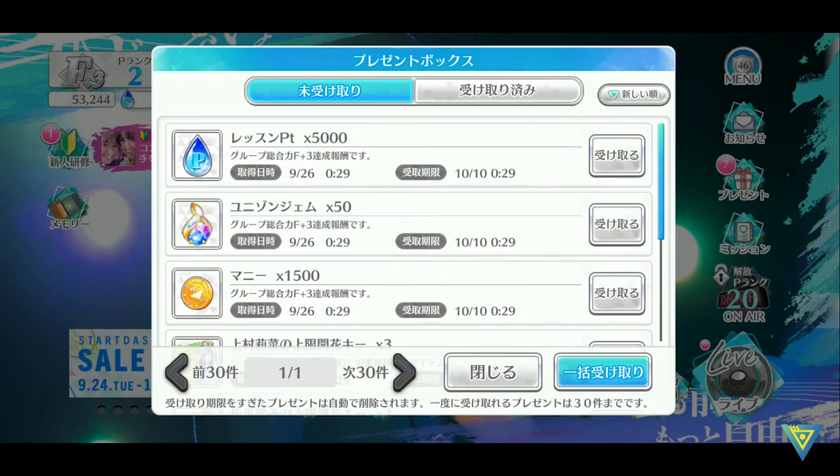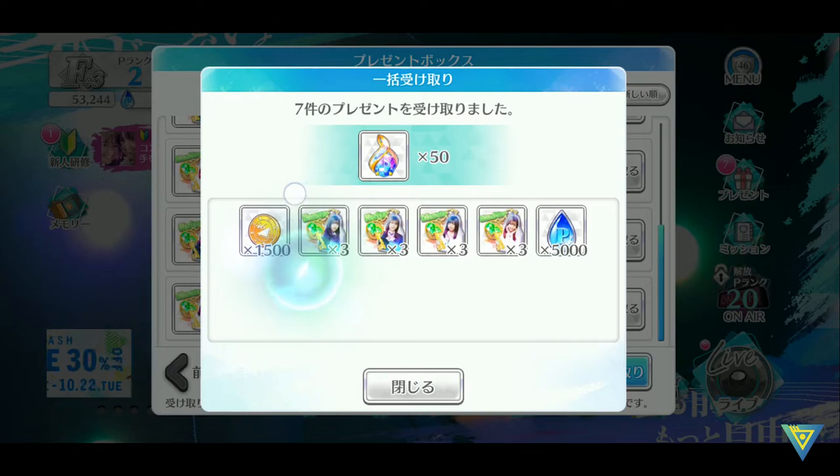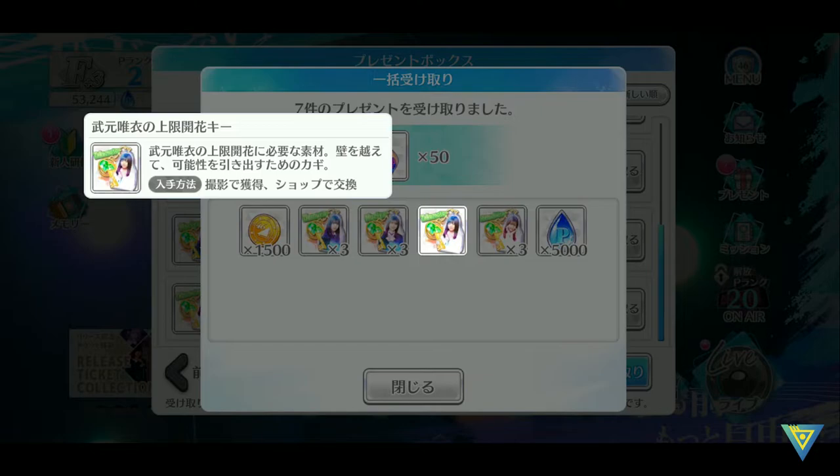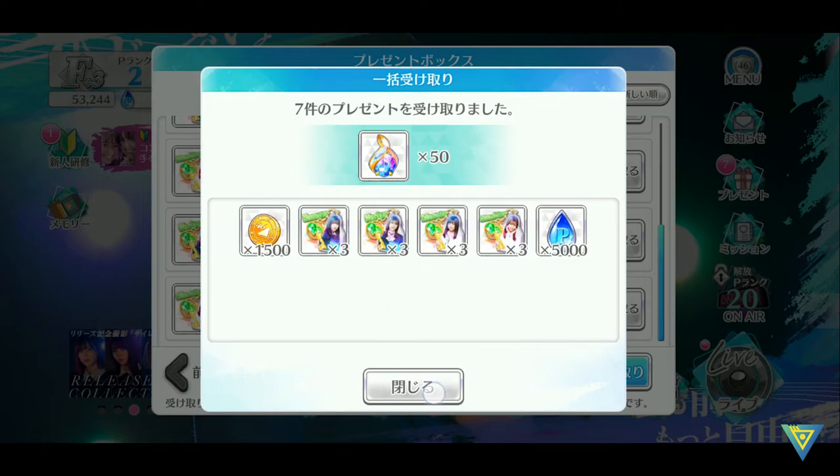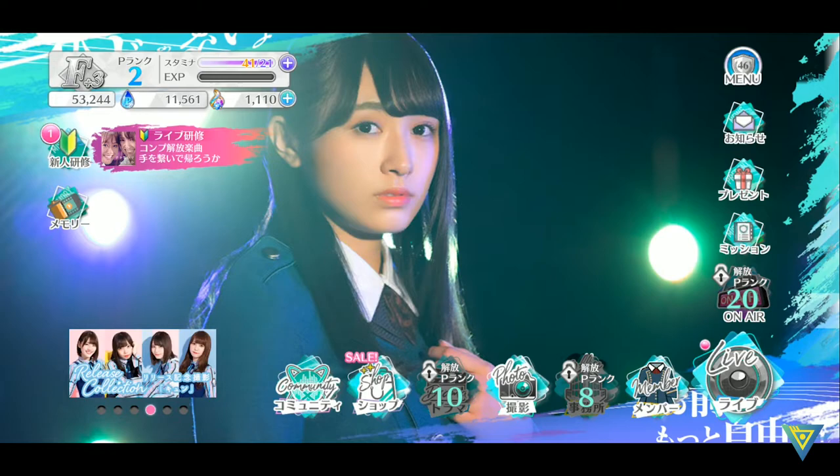Then we have your present tab, which is all the things that you get from the game. You can also take everything here. This is actually the key which you get by getting duplicate scene cards of a member. For example, here I have a limit break key of Takemoto Yui, which you use to limit break her to unlock more awakening stages.